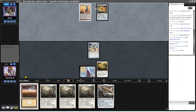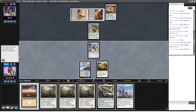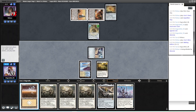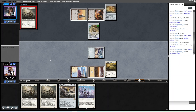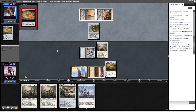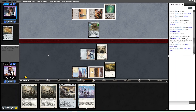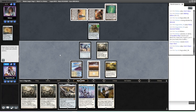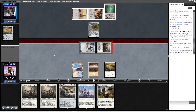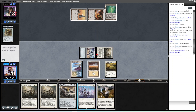Seems correct. That's not really the artifact we want here, but we're going to do this and see if we can find a Hammer off the top. Opponent actually knows what they're doing with Tron — that's why they mulled to four, that's what you do. It's E-Tron! I'll crack in and take it. I'm going to play out this Paladin here. Maybe the last card in their hand is a natural Tron piece — it was a keep on four so it could be anything. They're getting the complete Tron.